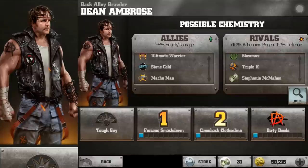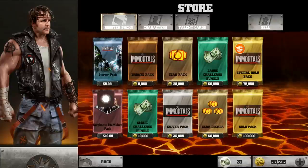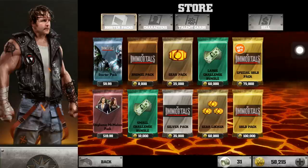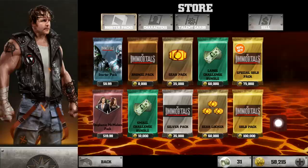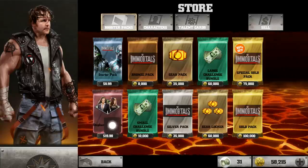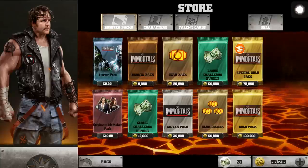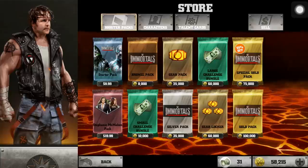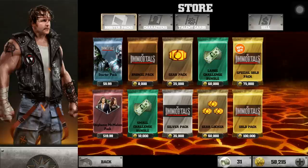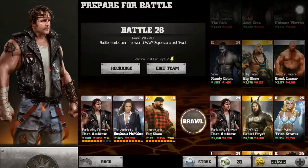There is currently no way to get the gold version. In the store it sometimes shows a pack, and sometimes it doesn't — things keep disappearing in and out. About 10 minutes ago there was a 180,000 coin pack for challenge gold cards, and a booster pack for Dean Ambrose with no price tag, so things are glitchy. My understanding is that the pack containing Dean Ambrose will be available after the Stephanie McMahon challenge is done.